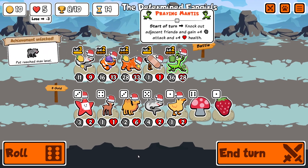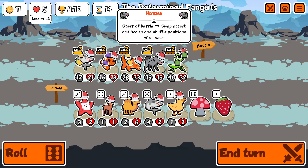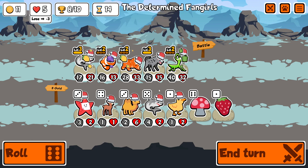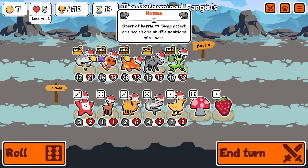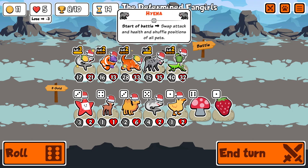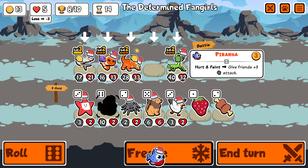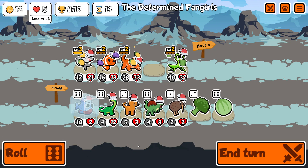Now we're going to see what the next unit is going to be, and the achievement unlock spoils it - it is hyena, which I hadn't even considered as a possibility. Although it won't affect the mantis in the shop because it's a start-of-battle ability - it's not like komodo - it's still going to ruin the lineup in battle for the shark, so it has to just be sold, which was a real shame, but at least I got the badge.